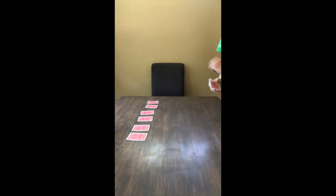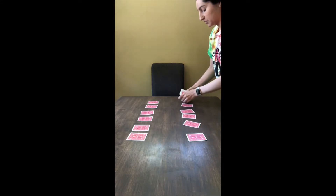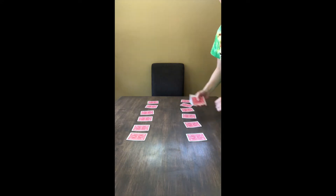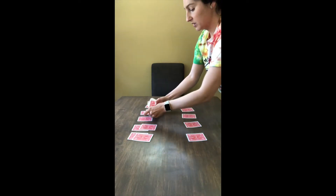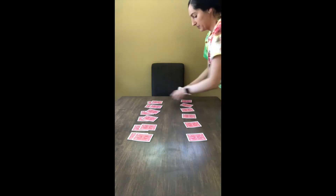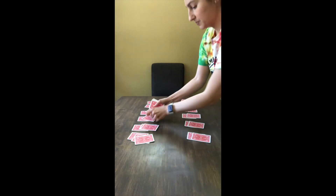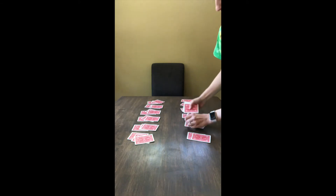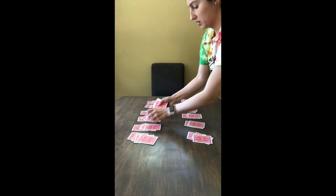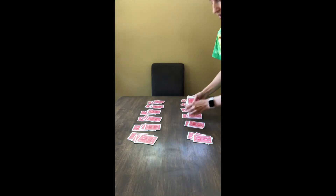There are six piles for your partner and six for you: one, two, three, four, five, six. Now each pile needs to have four cards — so this is one, this would be two, three, and four.